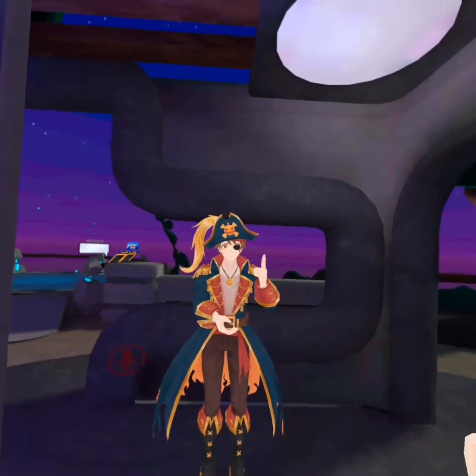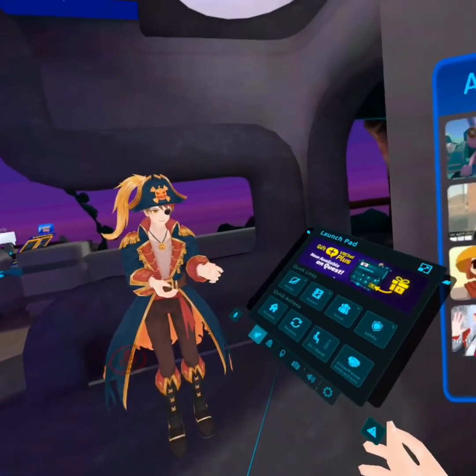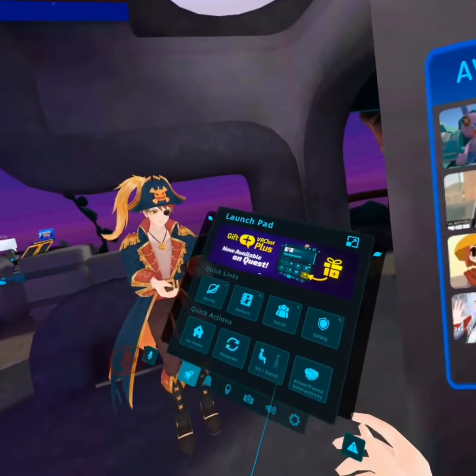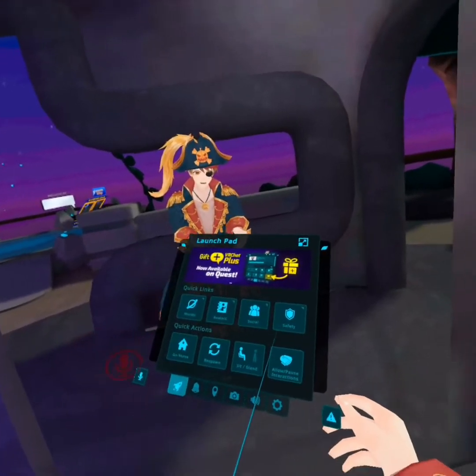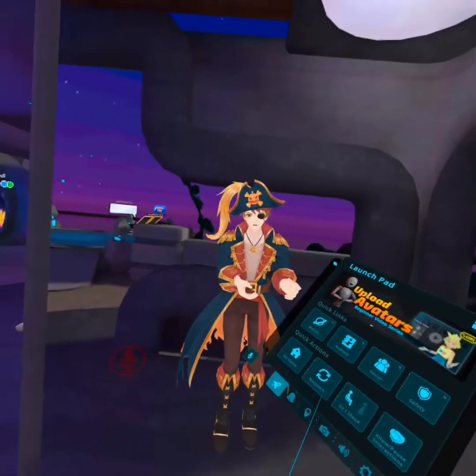Next, crouching and standing. Just open the launchpad by pressing either the B button or the Y button on your motion controls.